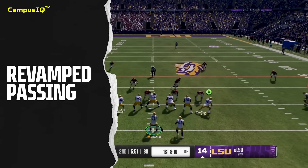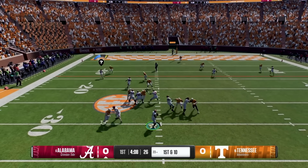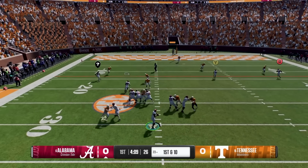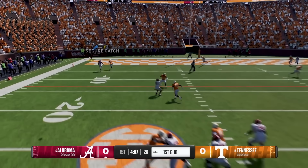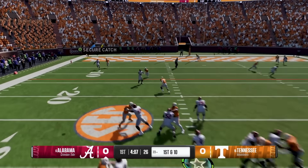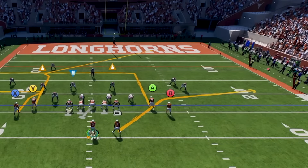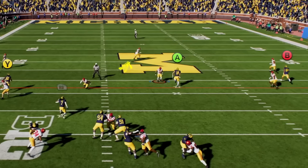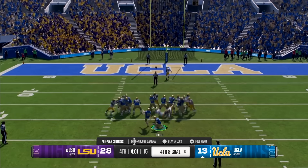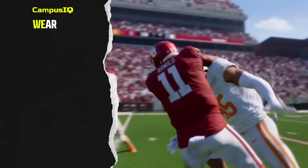A big feature you'll notice right away is the revamped passing. When I was playing, I had a corner route with my tight end and was able to layer the football perfectly over the linebacker — the ball got there before the safety could. The trajectory was exactly what I wanted: floated right into the tight end's hands for a beautiful catch. It felt very football-y. Scott was adamant that throw power is more than just 'I throw the ball far' — it's really about the velocity and zip on the ball, which is what scouts look for when evaluating college quarterbacks going to the NFL.